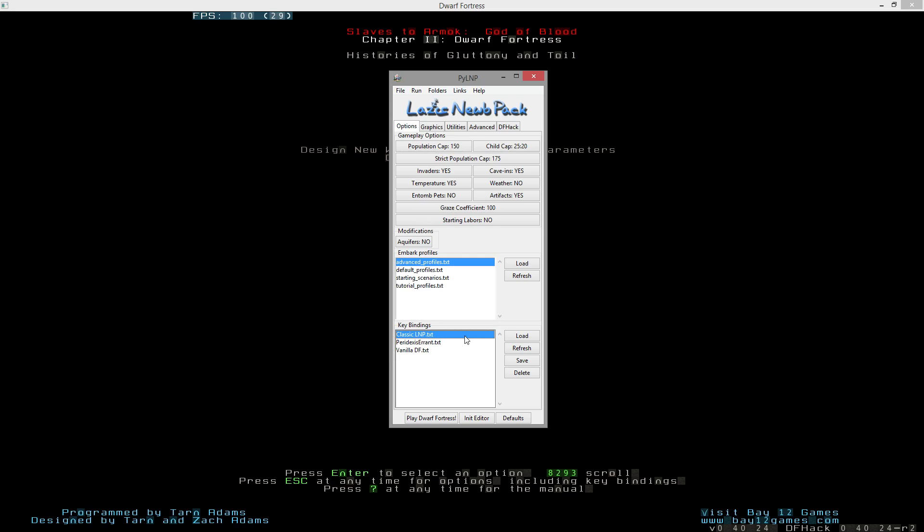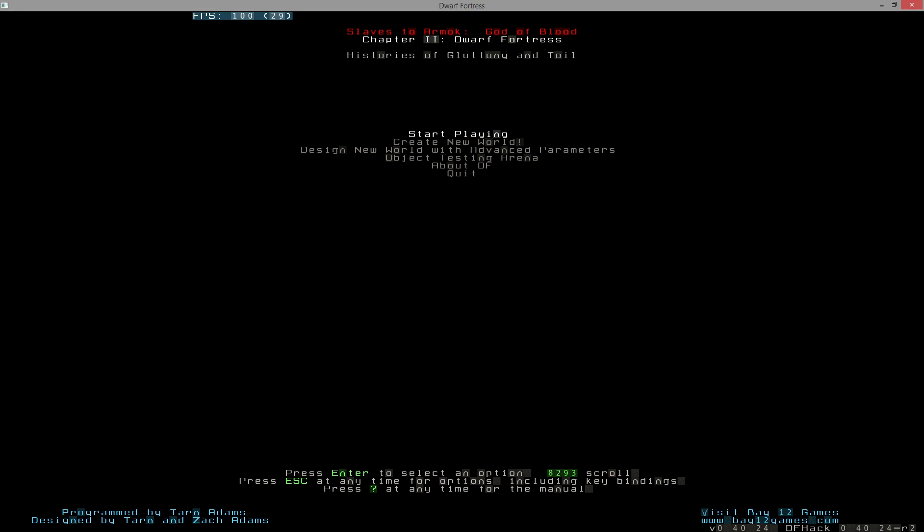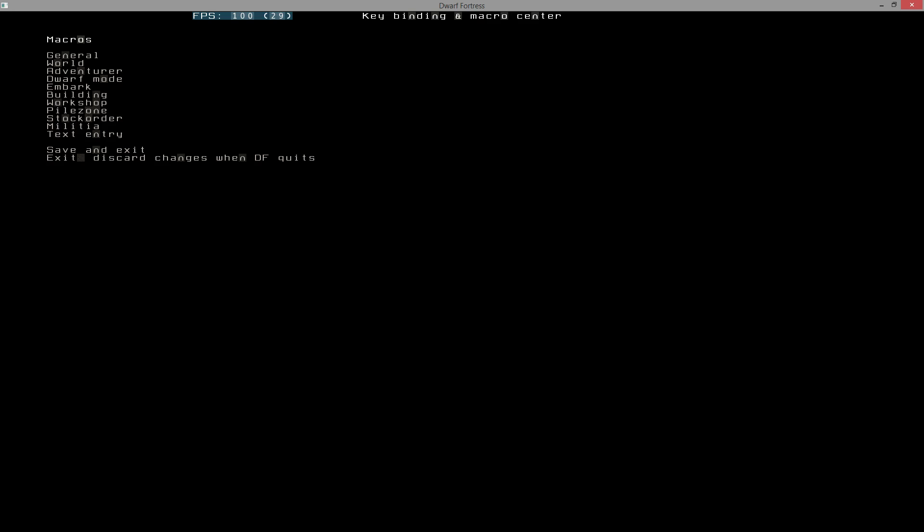I'm using the classic Lazy Newb Pack key bindings. Something I've gotten questions on: new players watch these videos and people say it's plus and minus to move in the secondary menu, but that doesn't work. If you look at your keyboard right beside backspace - the plus and minus keys - most people end up using the minus key, which is just minus, but the plus key is actually an equals key. It's only plus if you hold shift.